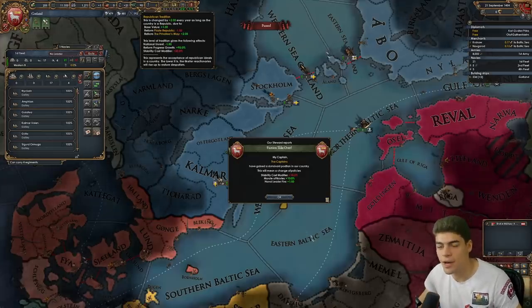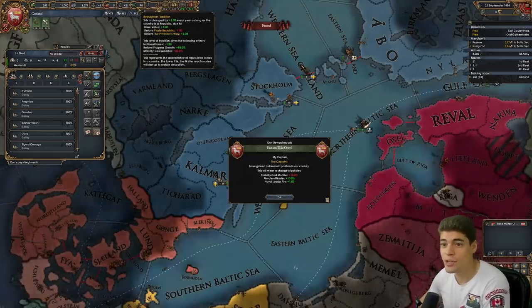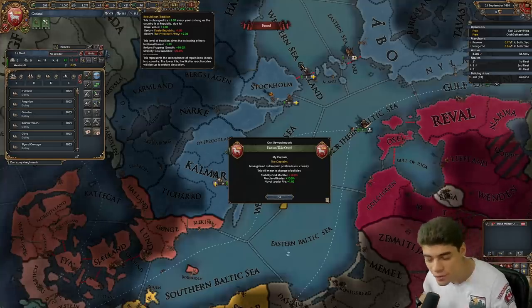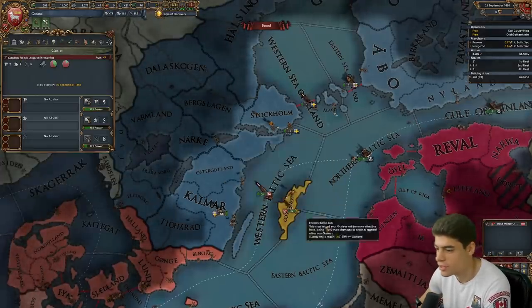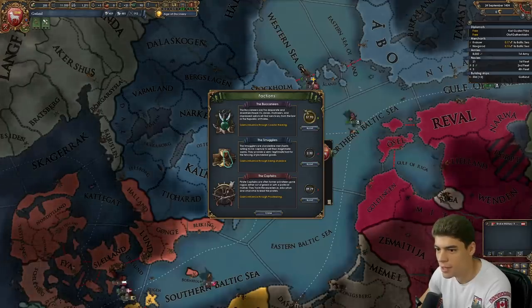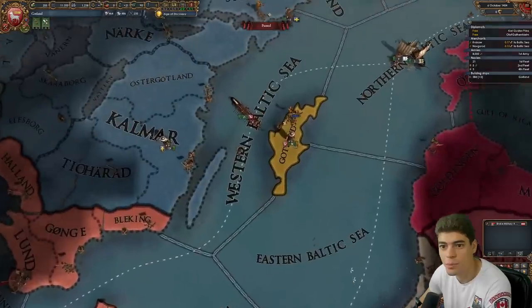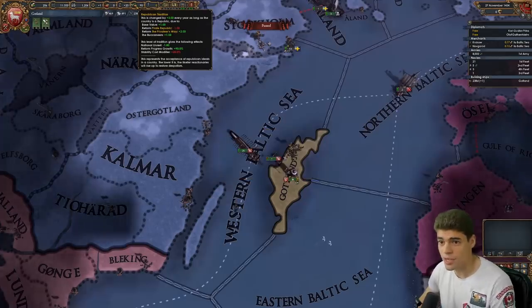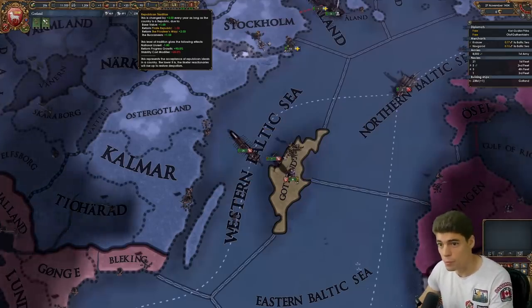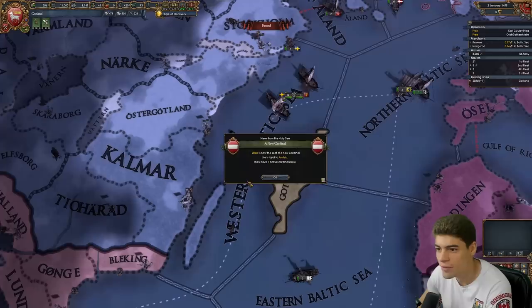There's an election every five years and by that point, provided we haven't had any events, we can get our Republican tradition back up to 100. So there is literally zero detriment to re-electing the same ruler, which means pretty soon we'll have a 6/6/6. The Pirate Republic detracts Republican tradition by one which balances out with the base value of one, but then you can get plus one from Buccaneers and plus two from the Privateer's Way — so you'll always maintain it. They'll probably nerf that.